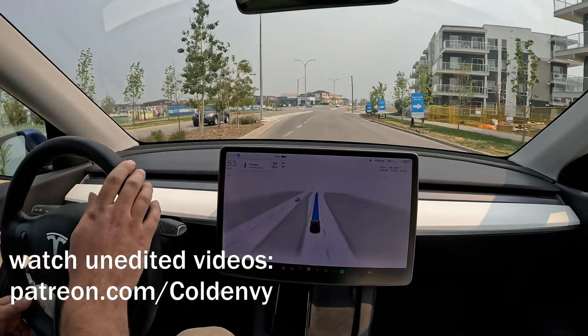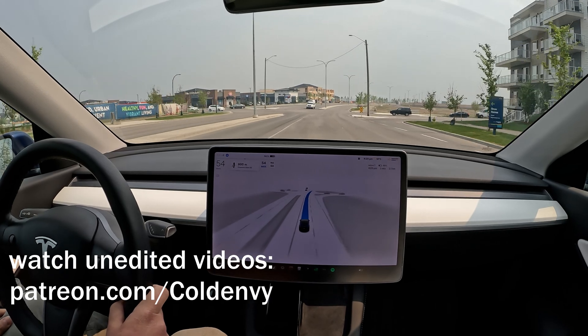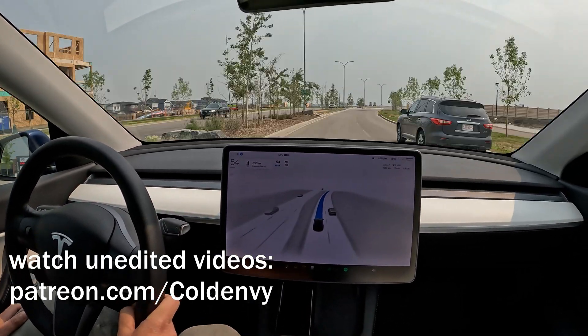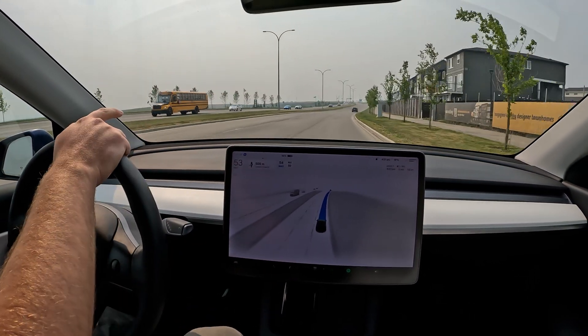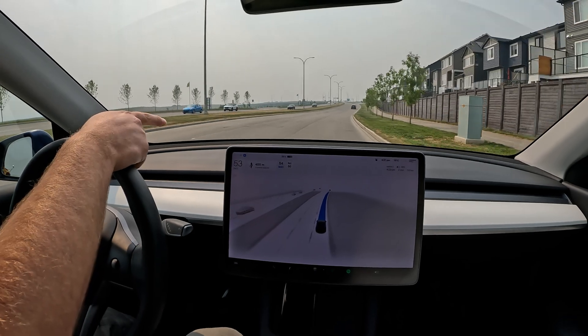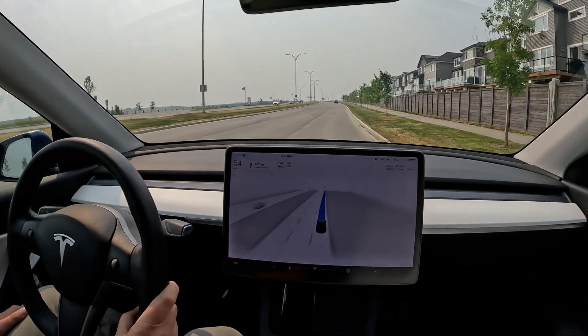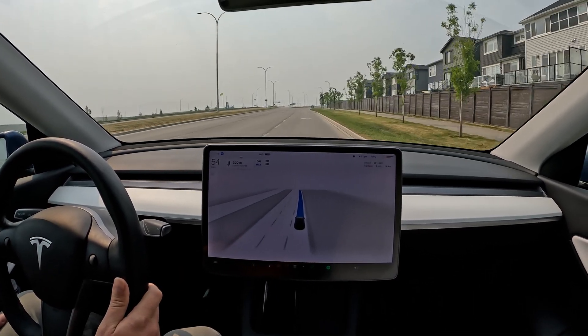We are going to come up to a right turn over here, and then we'll be heading to our next roundabout, which is on top of a bridge. Now there is an issue with lane selection as well — let's see if it's sorted out. Is it going to stick to the exit lane on the right, or is it going to turn to the left? There is a car coming up next to me, so I'm probably going to disengage.